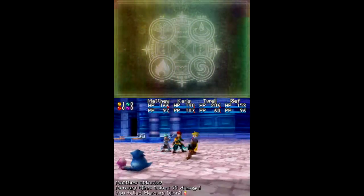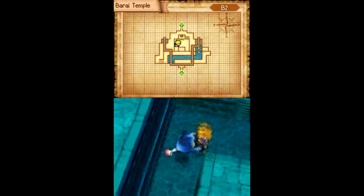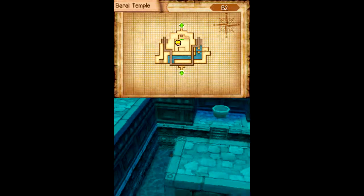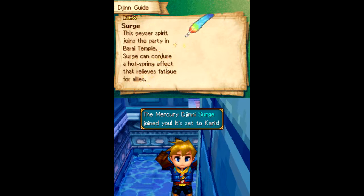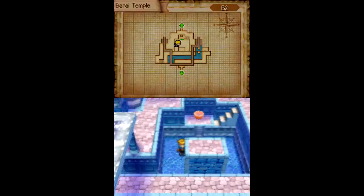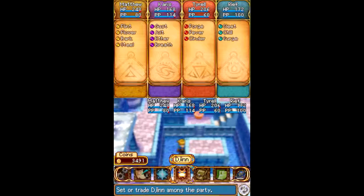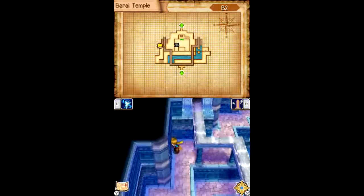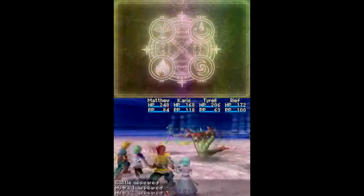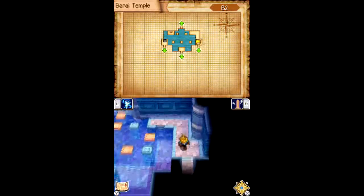Now the djinn gets a little laser treatment — or not, we got him. Surge! Not entirely sure what that does, but I think if I chain these... there we are. Djinn fixed. I think that'll do it for this episode — all we have to do is get out of here. I'm going to head out to the entrance of the temple.